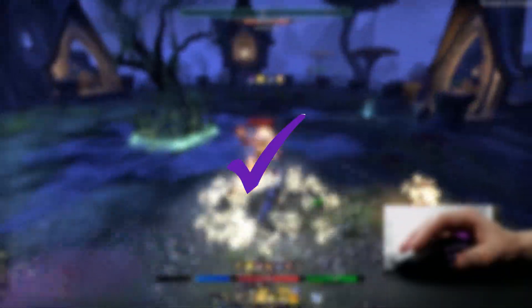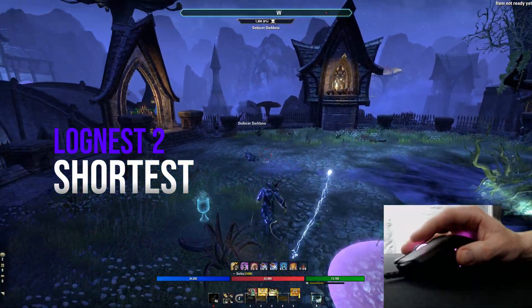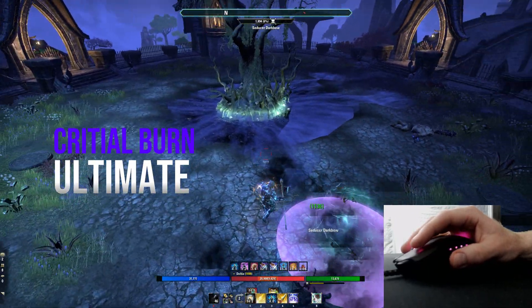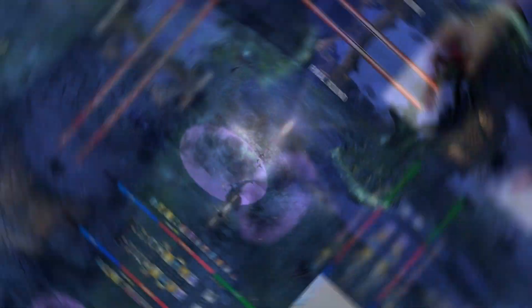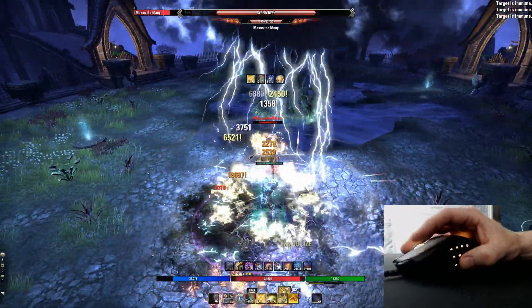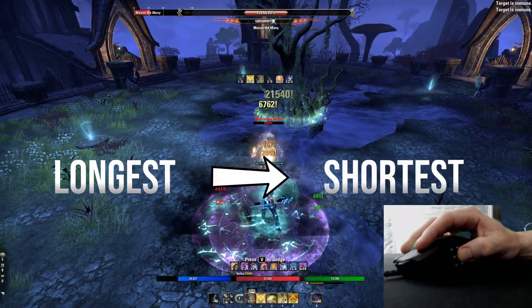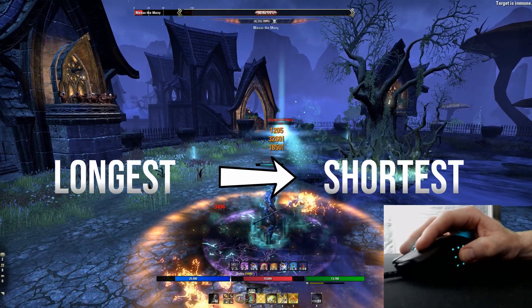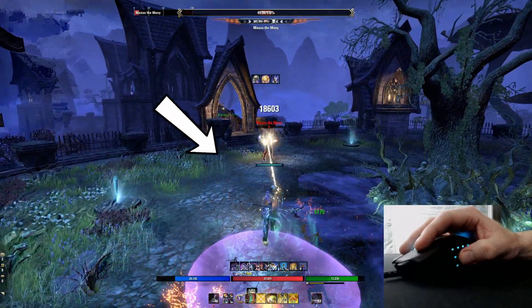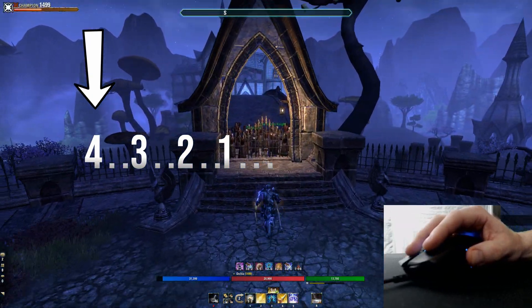Next, you're going to focus on casting your longest buff first, then your shortest — more on this later. Do I have an ultimate ready for critical burn situations? I cast my buffs and I have enough time to fully charge an attack as the mobs appear. If you cast longest to shortest — buff, damage, ground effect — you'll get the most bang for your buck in general. You don't want to cast a four-second buff, then spend four to five other seconds casting everything else; it'll be over.